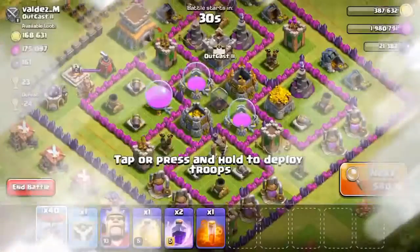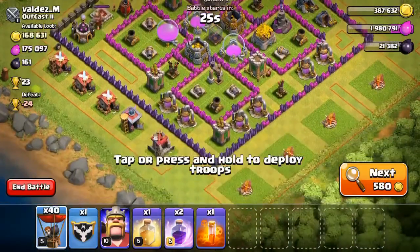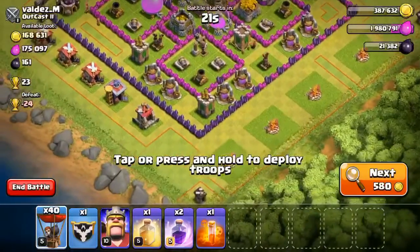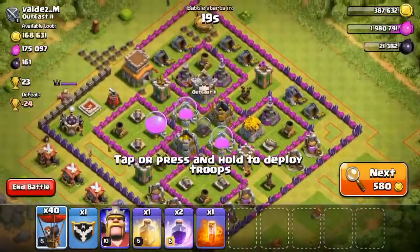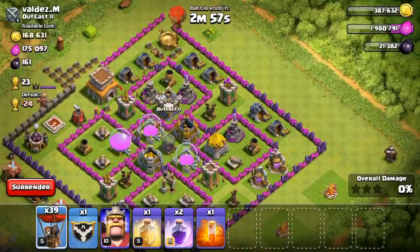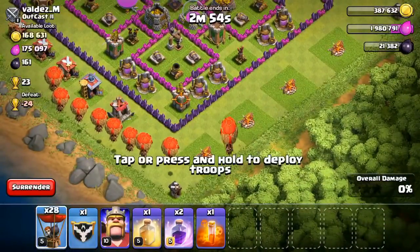Let's try to find a base. This first one is looking pretty good — I think we'll take on it. There are two air defenses at the bottom, so I think I'm gonna attack from there. Let me first find the clan castle and drop a balloon near it to see if there are any clan troops. It looks like there's not, so I won't have to use my poison spell. Now I'm just gonna spam my balloons in a semi-circle.